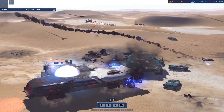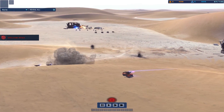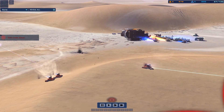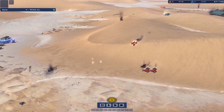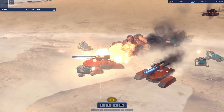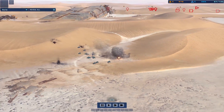Push through. Get this battlecruiser into the fray. Hostile carrier eliminated. Enemy engaging armored units. Tracking hostile. Support cruiser under attack. Enemy railgun neutralized. Destination set.